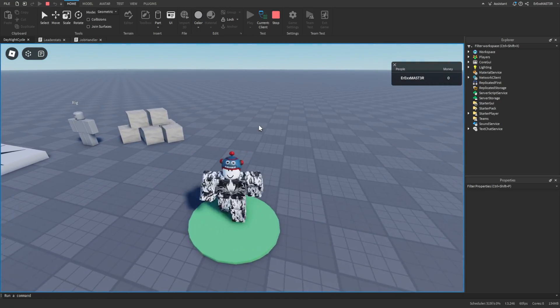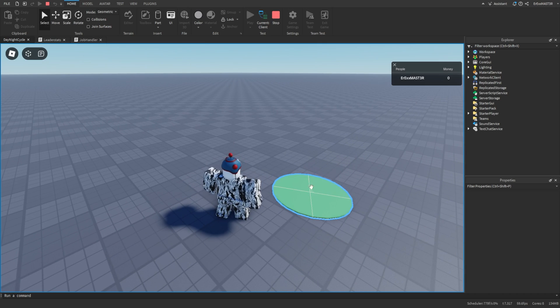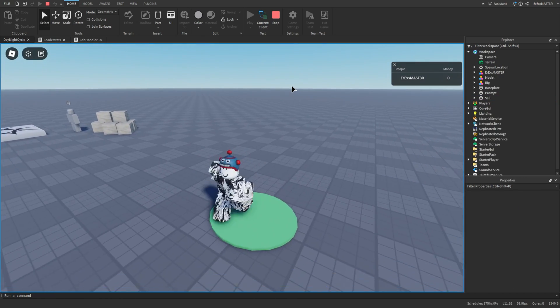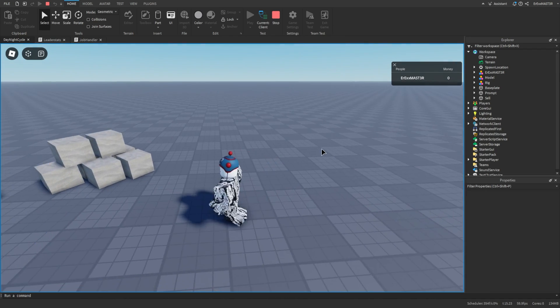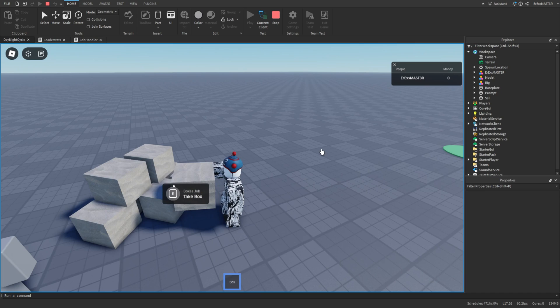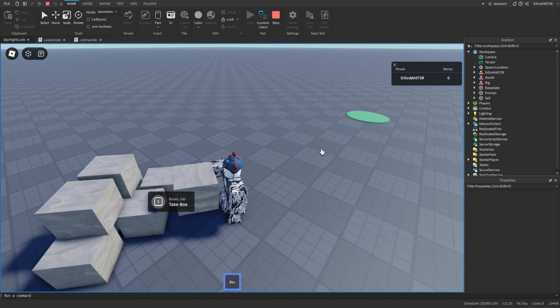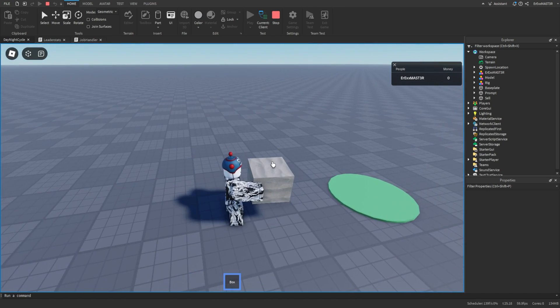Let's test it. My money stays at zero because I don't have a box. If I take one and walk to the sell zone — and as you can see I can't take any more boxes because I already have one. But it seems we have a bug.